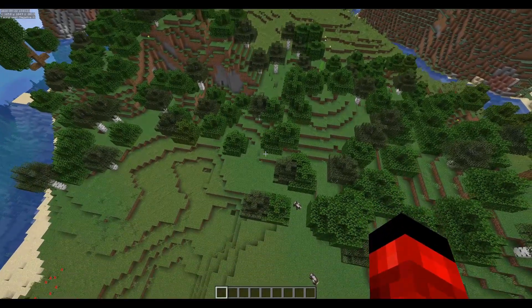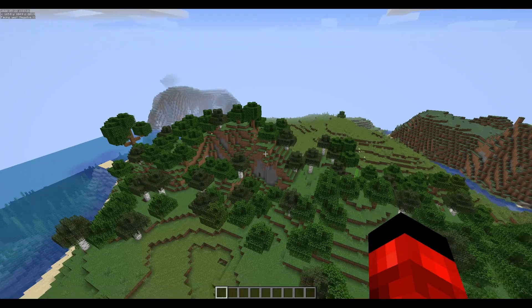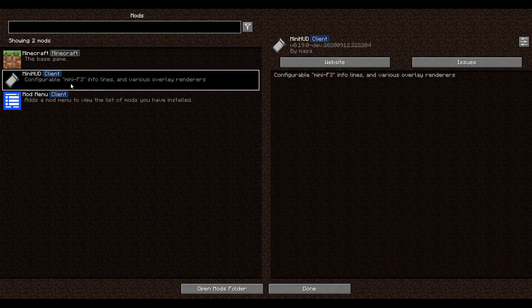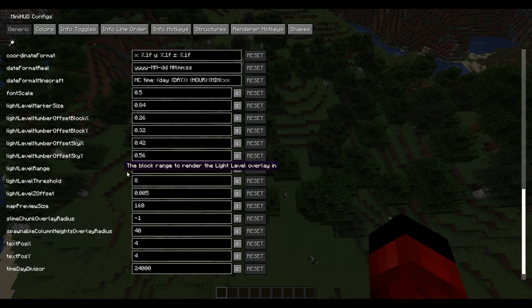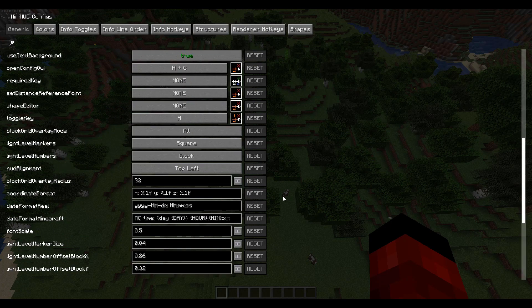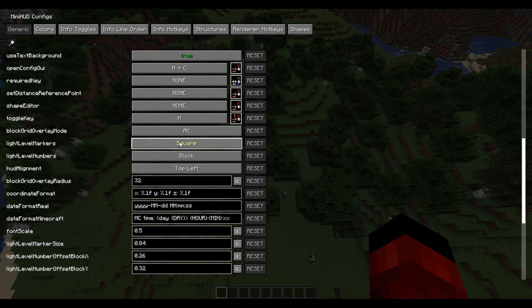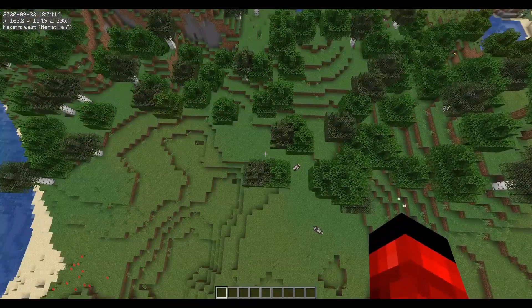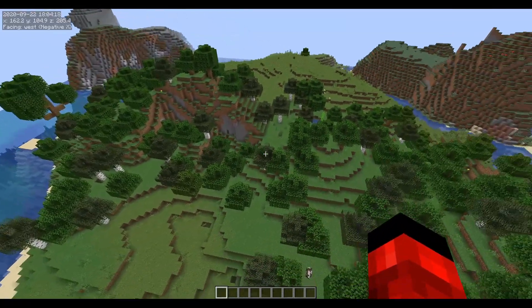Once you have mini-hud installed you can already notice text in the upper left corner. Just hit escape, then go to your mods, then mini-hud. These buttons you don't have to really worry about, but there's this one called configure. You get all these different options, but what we most need to focus on is scroll down until you see font scale. What I typically do is change this to one, so our text is now visible. You could make it a little bigger, but I usually go with one.